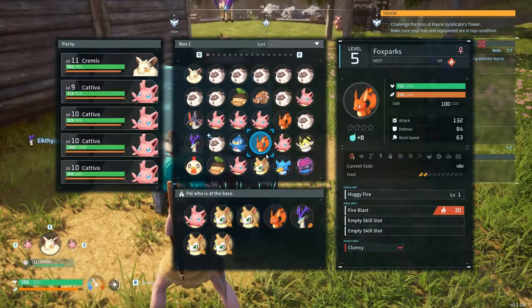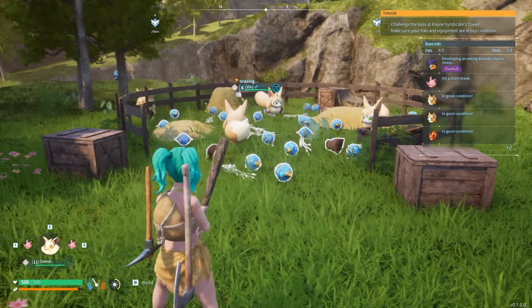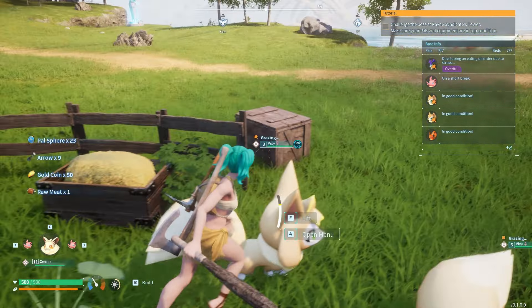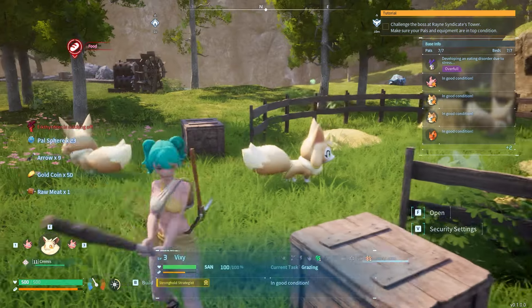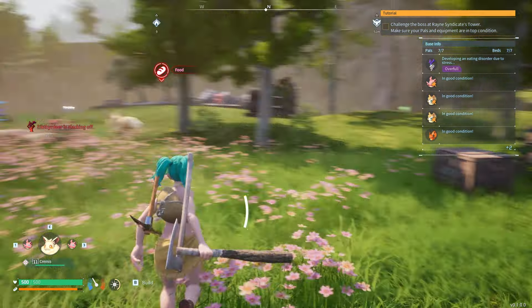Once we're back, you can then go to your management and put them to work. As you can see, they're just going to get the PAL spheres for you. Let's go collect them — we have 23 already. They're just going to keep on going to work. I have a little over 50 already without even doing anything. You've got to collect them, make sure they have a place to sleep, some food, and then they'll just keep on grazing.